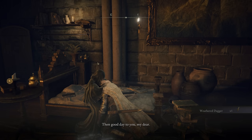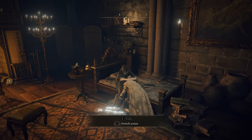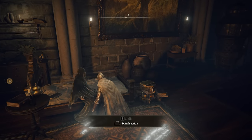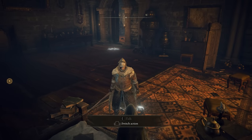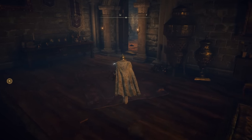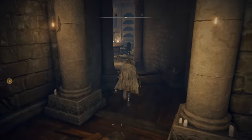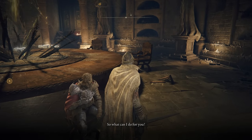You don't have to ask about the dagger — you can just leave. Then once you have control again, go and give the dagger to D.